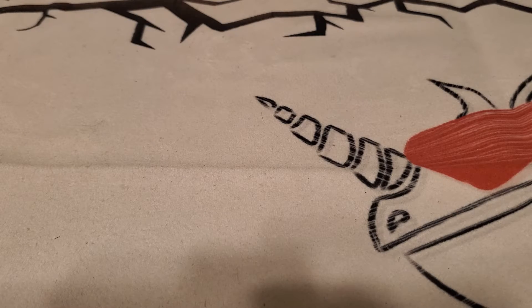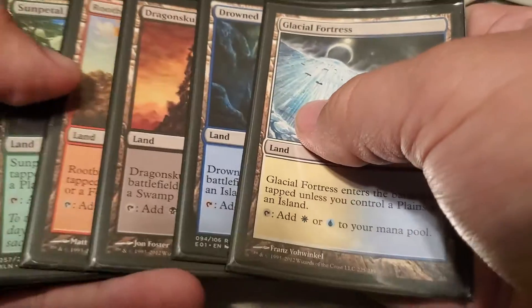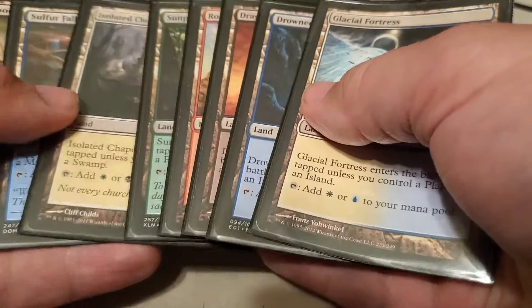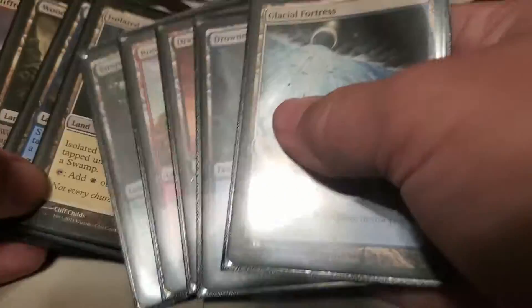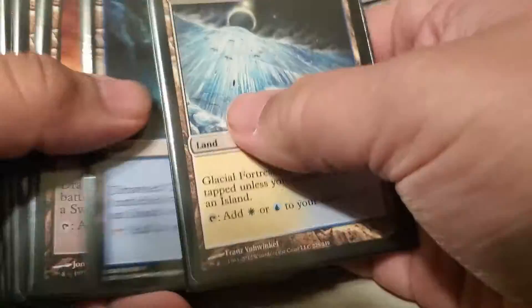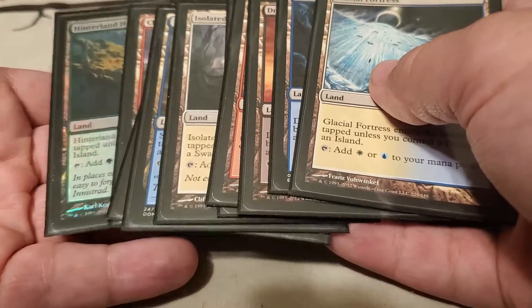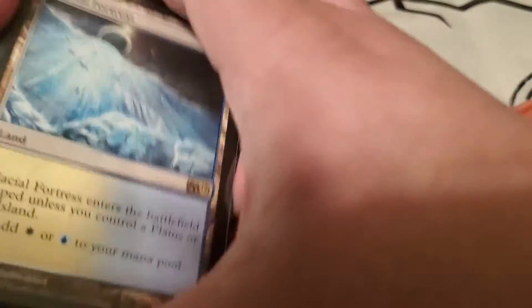Getting now into lands that don't come into play tapped, I've got my halve lands — or as they were colloquially known in my area for a little bit there, buddy lands. These come into the battlefield untapped if you have a basic land that taps for the same color. These are pretty good. In limited, they're almost always going to come in untapped, and even in constructed I usually don't have a problem.